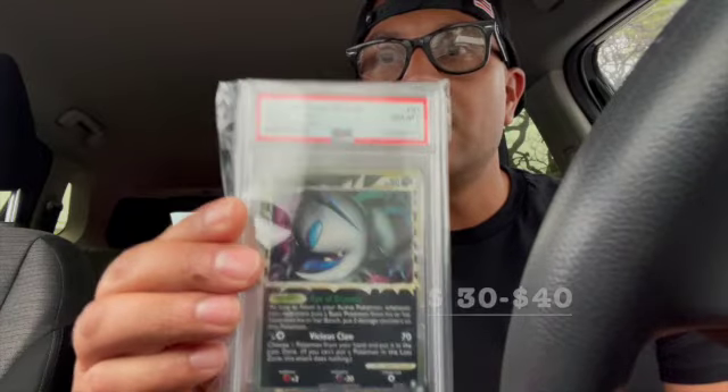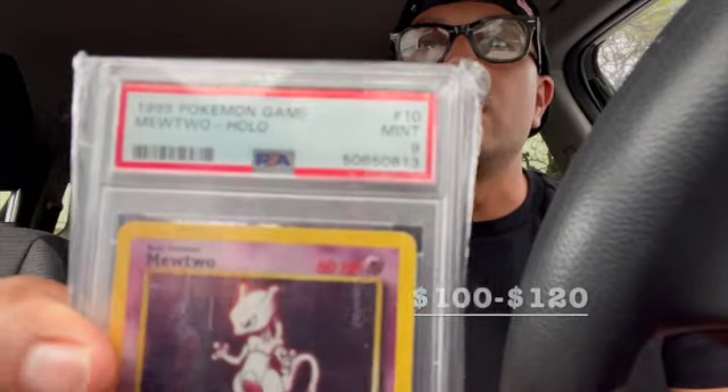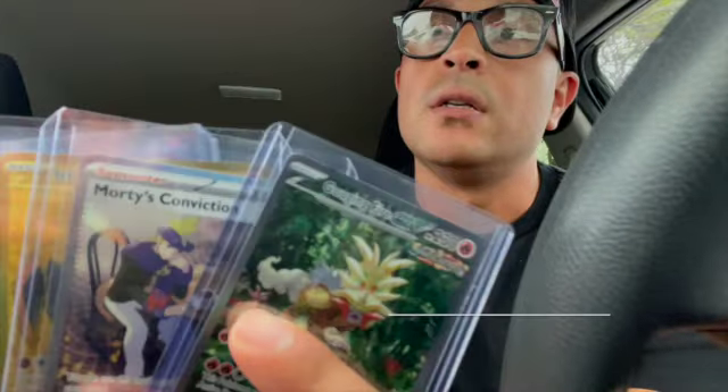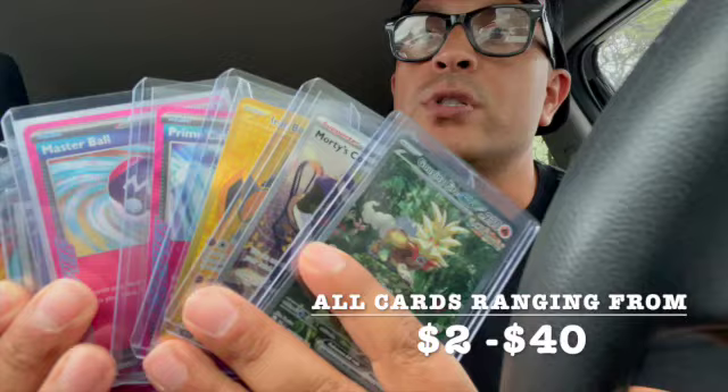We also have the Mewtwo PSA 9 that we're going to try to trade in, as well as a bunch of Temporal Forces pulls. The goal is to trade in, get new sealed product, keep opening packs and see what we can get. Temporal Forces has been fun — pulled some big hits — so welcome for the journey, let's see if we can make this happen.